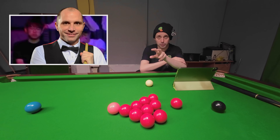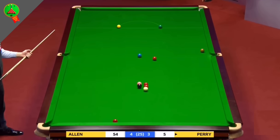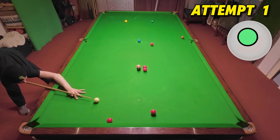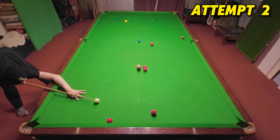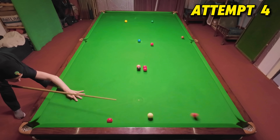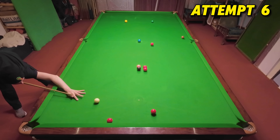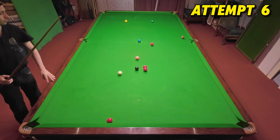This 2018 shot from Joe Perry is one I definitely don't remember seeing before as he manages to play the perfect cannon around two cushions and just flick the pink into play. Unfortunately he did end up losing this match 13-8 to Mark Allen. It only needs a trace of left hand side otherwise you end up too far up the table. I'm struggling to judge this and get the pot at the same time, but I've just about got close enough to release the pink.